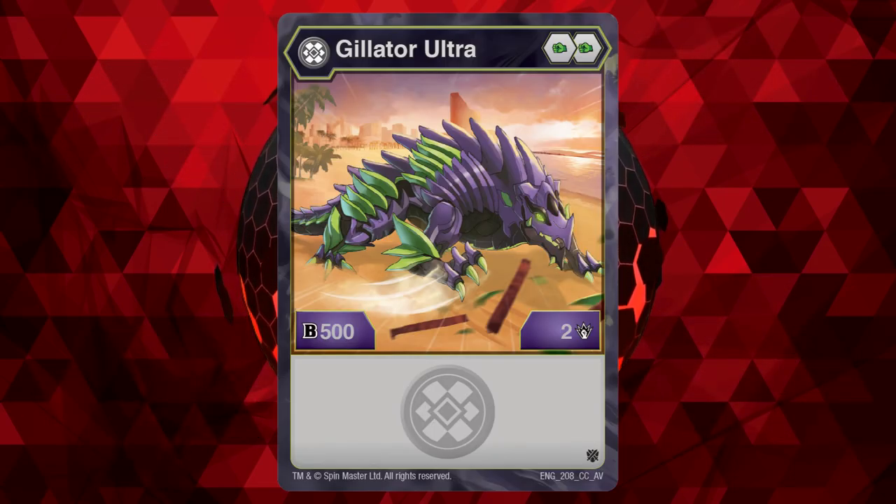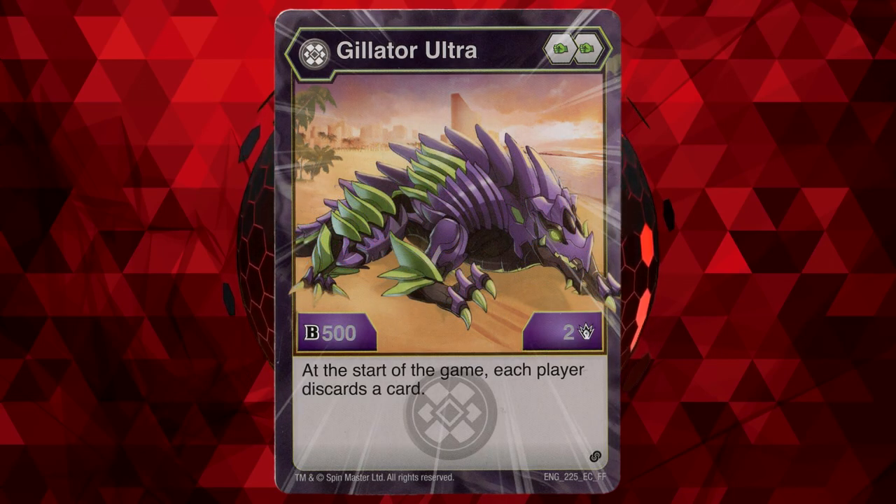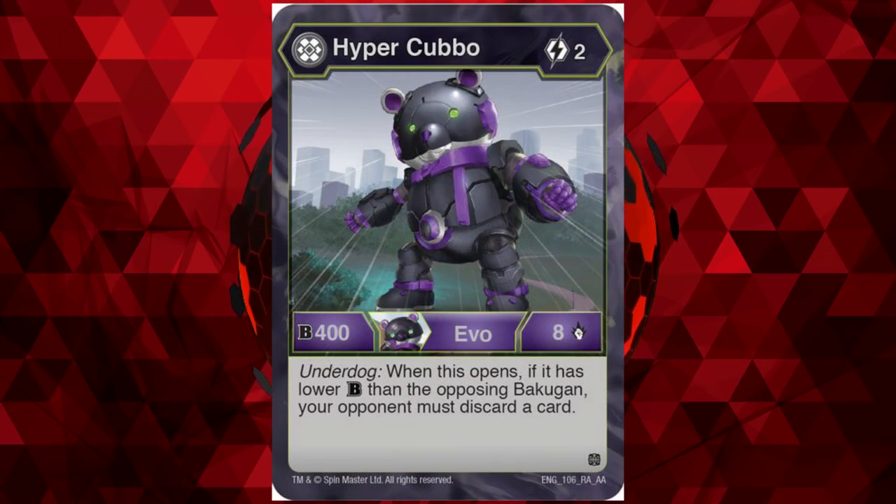Number 5: Darkest Gilitar Ultra. The only Gilitar Ultra to not only have an epic character card, but also an evolution. It is a shame it still isn't that good. In base form, you have a poor core lineup of two green fists and an abysmal stat line of 502. The epic character card adds the effect that each player must discard a card at the beginning of the game, which can be annoying, but other than that it doesn't really help — especially since if you want to focus your deck around making your opponent discard cards, then Darkest Kobo is better for you.